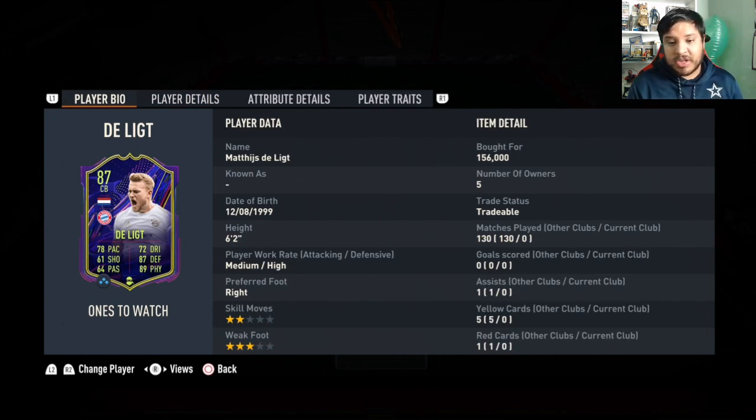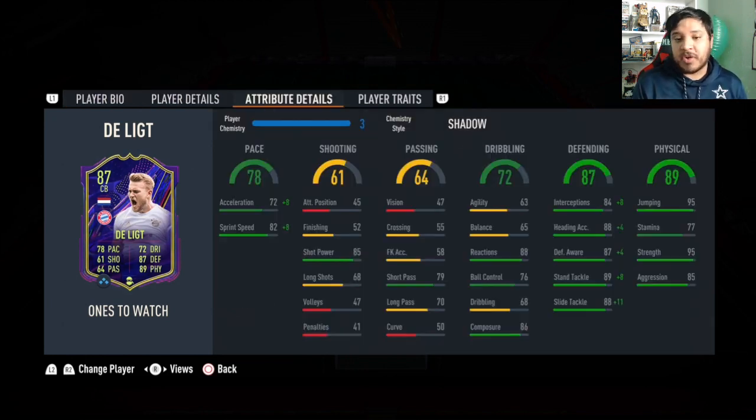So that's pretty nice. Medium-high work rates, of course. 3-star weak foot, which is good for any center back in the game, honestly. His gold card had 69 acceleration, but this one now — 72 — with the shadow boost it's now at 80, which is phenomenal. 90 sprint speed. Fantastic.